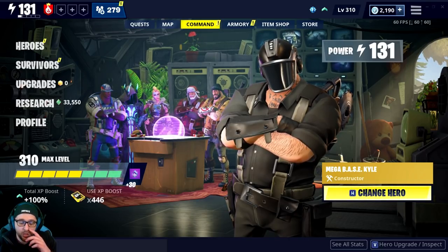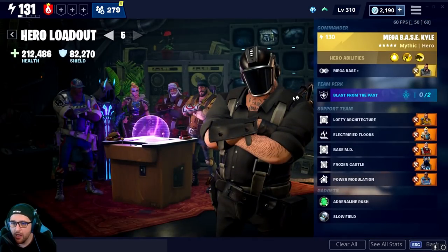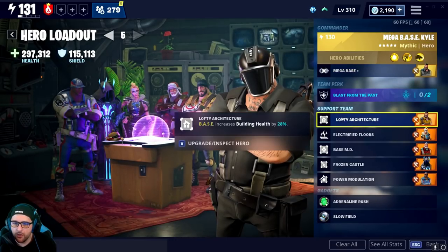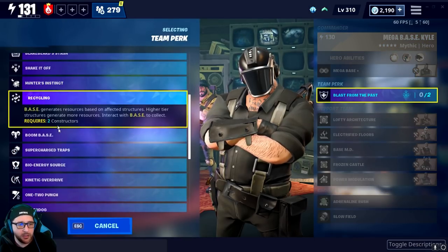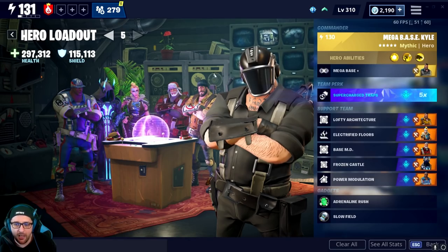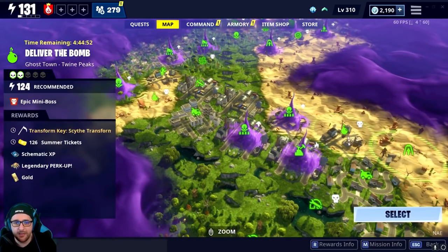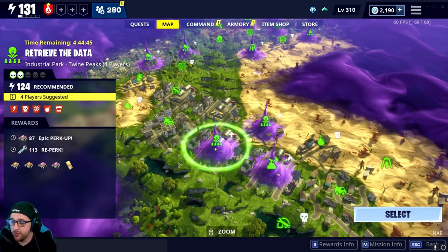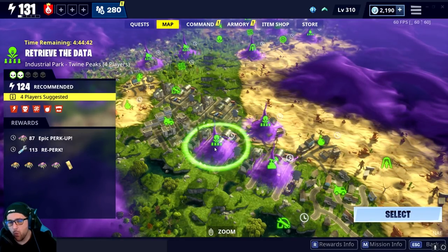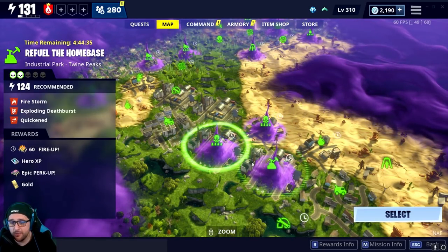We're going to do my favorite mission in the game, and that is Retrieve the Data - that's going to be the first one in this series. We are taking a constructor. This is the loadout I'm currently using: Megabase, Lofty Architecture, Electric Five Floors Base, MD Frozen Castle, and Power Modulation. We're going to change this to Tough Traps and/or Supercharge Traps. I'm going to attempt to get somebody in this mission with me, but even if I can't, I'll solo it. It's a four-man level 124 Retrieve the Data.